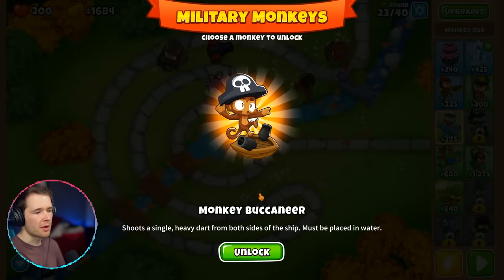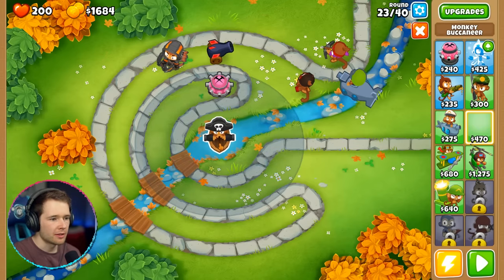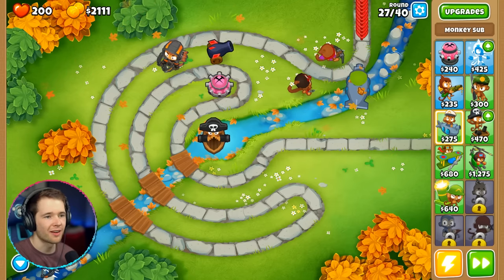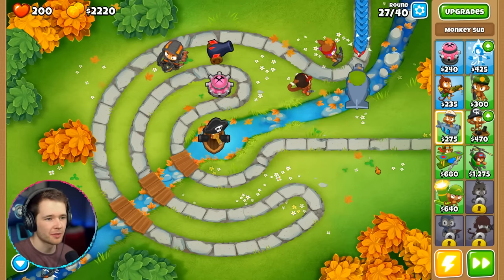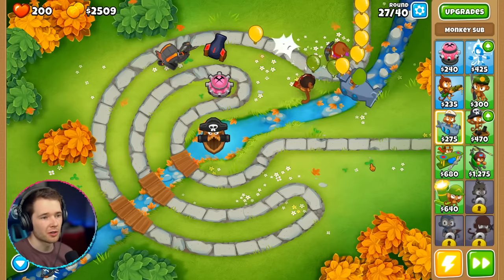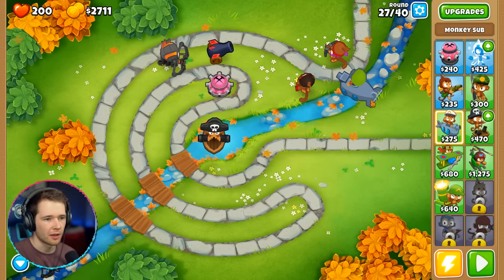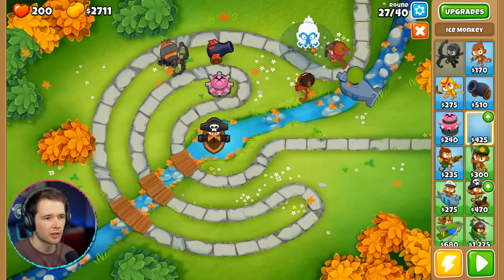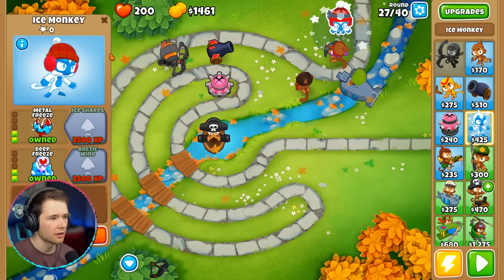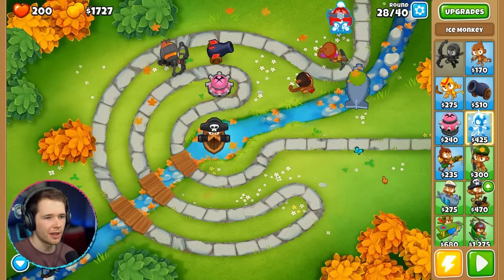Round 25 — we're bossing it! No balloons getting past the first curve. The crossbow is really good — whoever suggested it wasn't messing around. What we could do is put another crossbow monkey in there — that would be nuts. We can slow them down too with the frost monkey: permafrost, metal freeze, all that. Just as the lead balloons come in — some are getting past. The lead balloons are pretty strong.